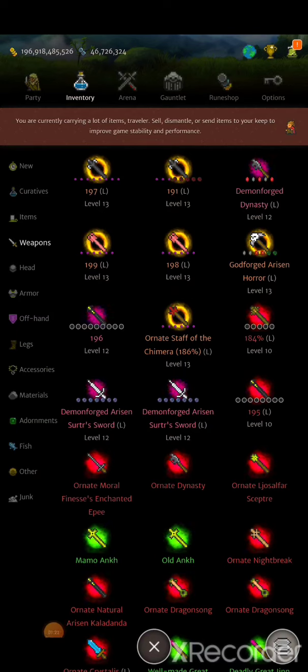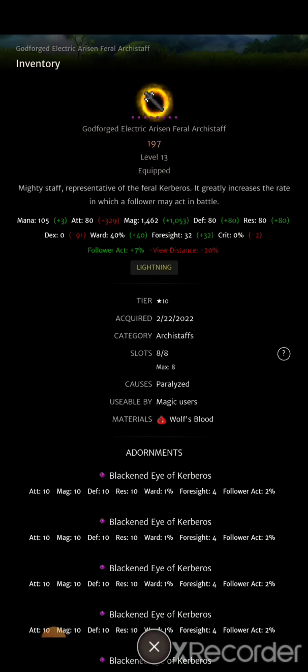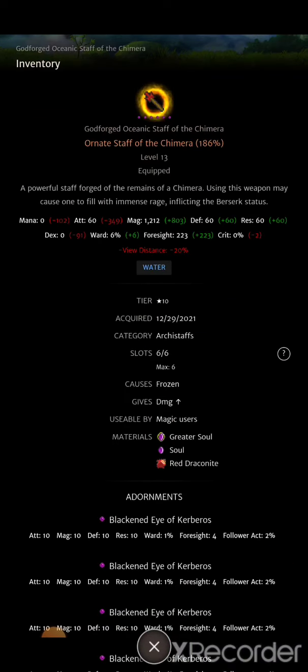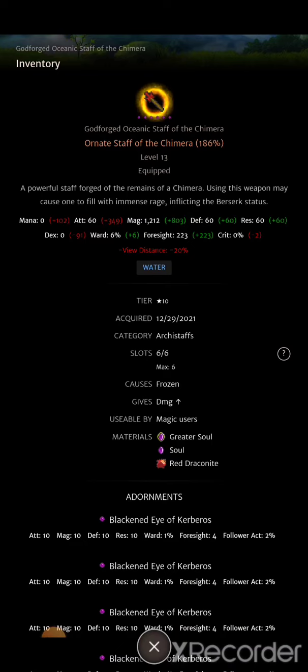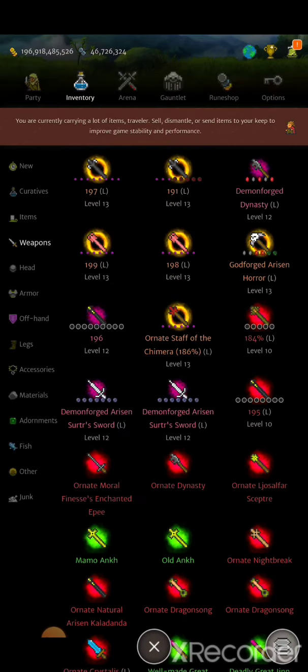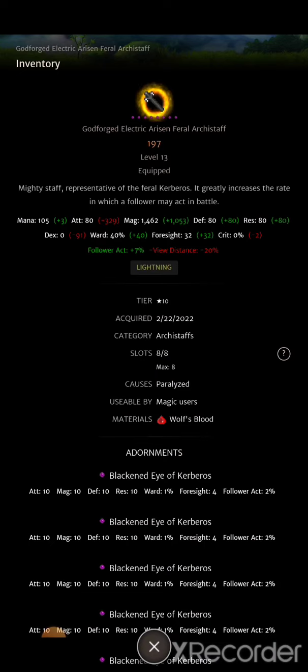Beyond that, you can use pretty much any staff, but you're gonna have to put blackened eyes or dark eyes of Kerberos in them. If you don't have those adornments, you must have at least one feral archistaff, if not two — but that's only if you don't have your staff of the chimera. If you have a staff of the chimera, that has to be your priority item, and then another staff.